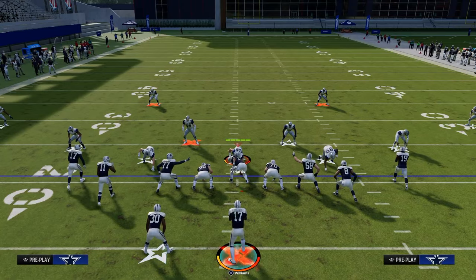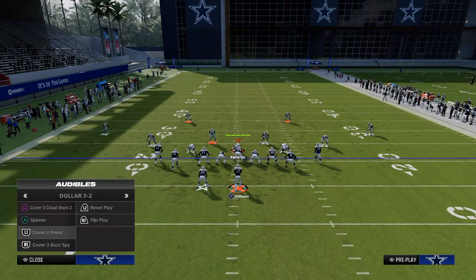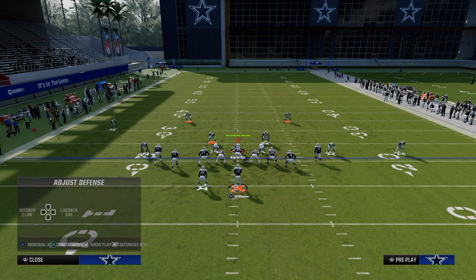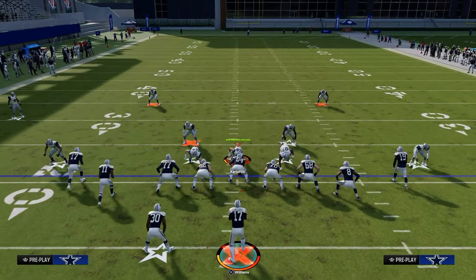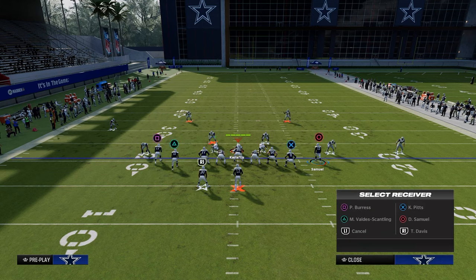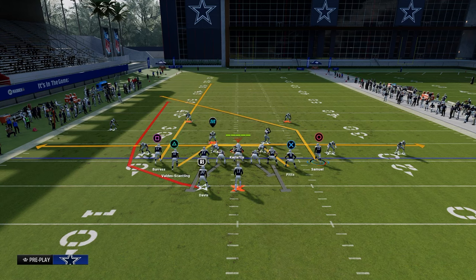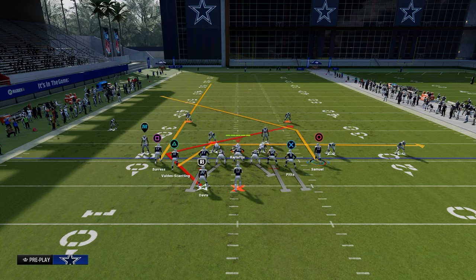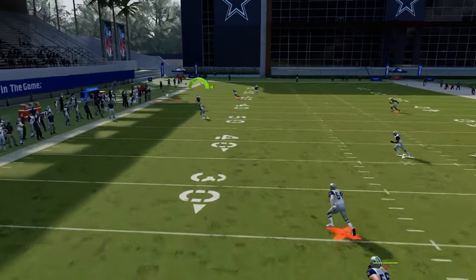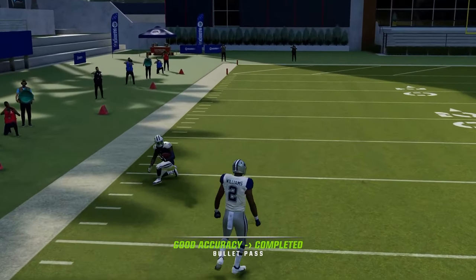Going back to the 30-yard cloud flat on the left: Mesh Spot is a great play to call for that. We streak the left side receiver — smart route circle if you want — and put the running back on a Texas route while blocking the tight end. This is a great man-beating play overall. The main thing: watch the post route run — it clears that 30 and you can throw it on the sideline.